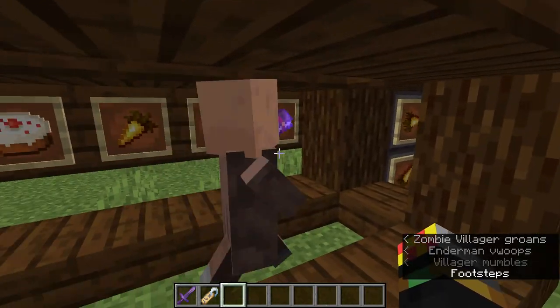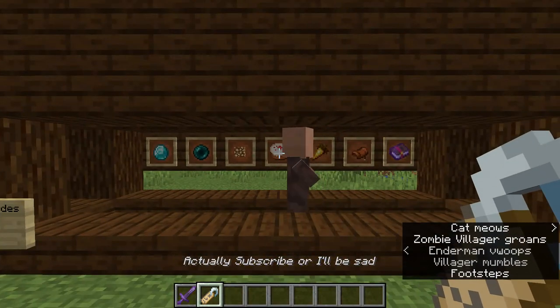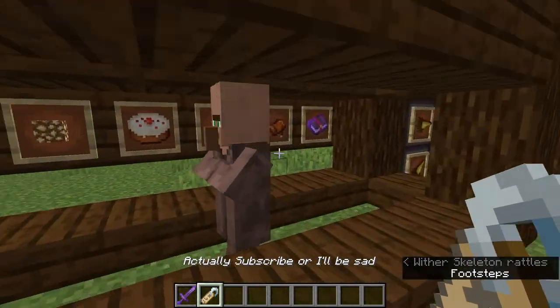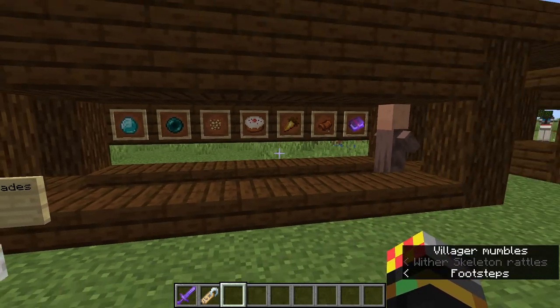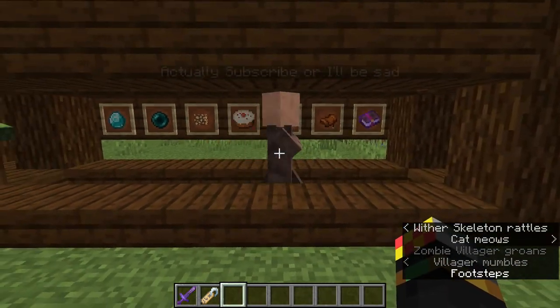Something else you can buy from a villager is a name tag. And you should take heed of what the name tag says. This villager, as you can see, is running around — he's actually searching for people who are watching but haven't subscribed. So make sure he doesn't find you.